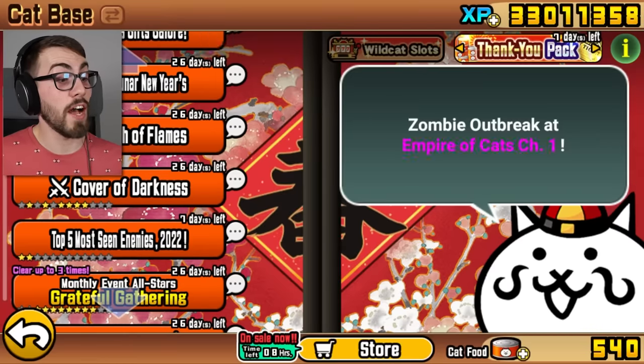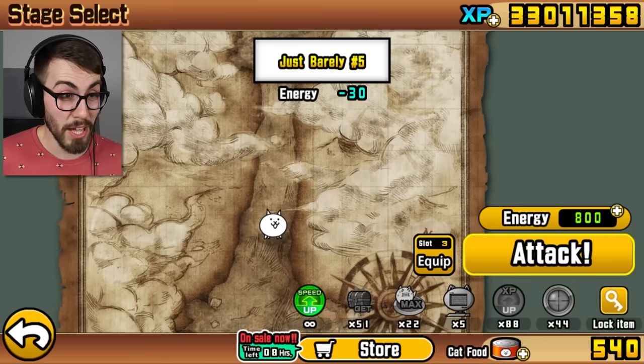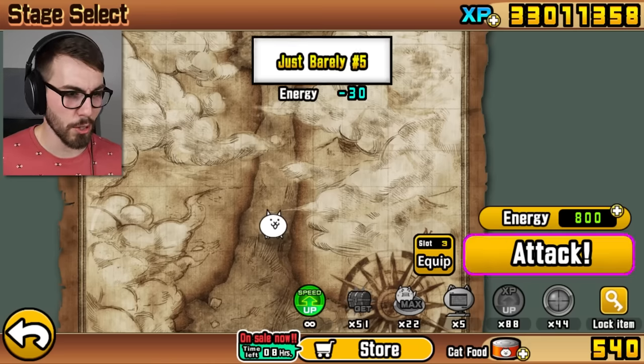I don't know where I even want to go now, but I'm going to go test this thing out. Let's do the top five most seen enemies of 2022. I feel like B-B-Bunny is going to be on this one because I feel like I always see the red bunny. I'm putting Gaia and Aphrodite in my loadout so I can directly compare them — I might not even be able to save up enough money to get them in this one, but they're there anyway.